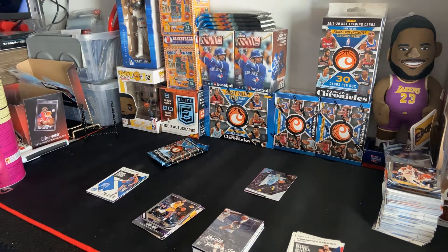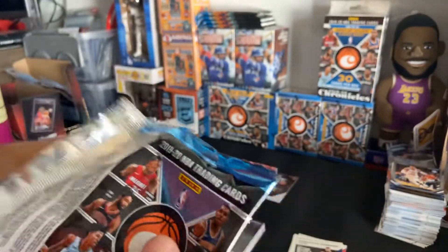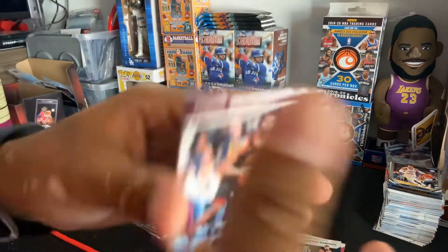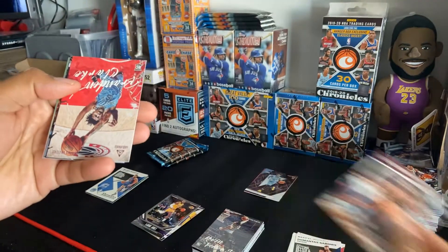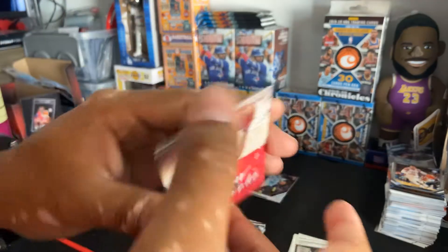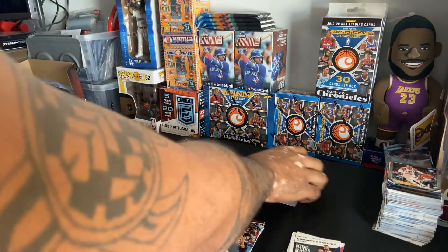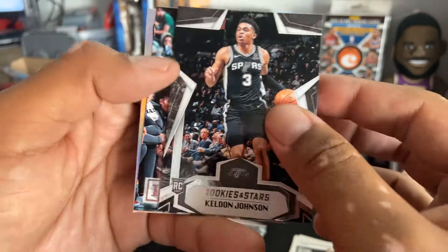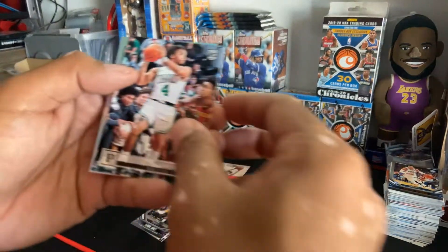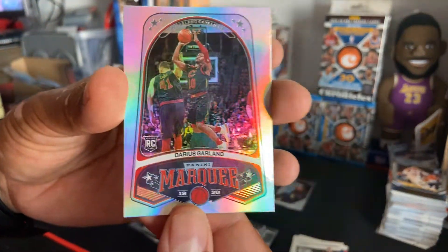Can't tell if it's upside down or what. Okay, let's go. Next pack — we have a Darius Garland rookie pink, Brandon Clark. Put the pinks right here. Keldon Johnson, Rookies and Stars. Carson Edwards. And another Darius Garland — Marquee.